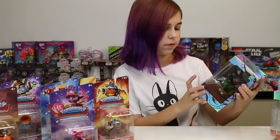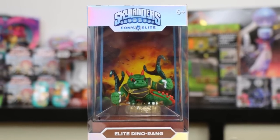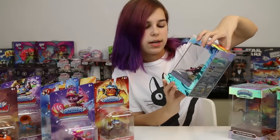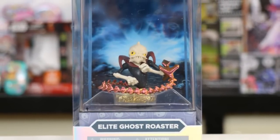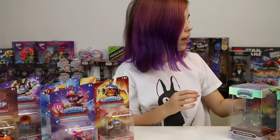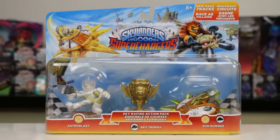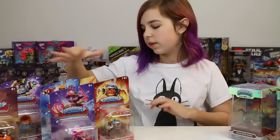We've got three Eon's Elites over here — Elite Dino-Rang, Elite Boomer (he looks really cool, he's got like giant bombs), and Elite Ghost Roaster, which I instantly called when I saw him. Then right back here we've got this Sky Pack with Astro Blast, Sunrunner, and the Sky Trophy, and then of course a bunch of characters and vehicles as well.